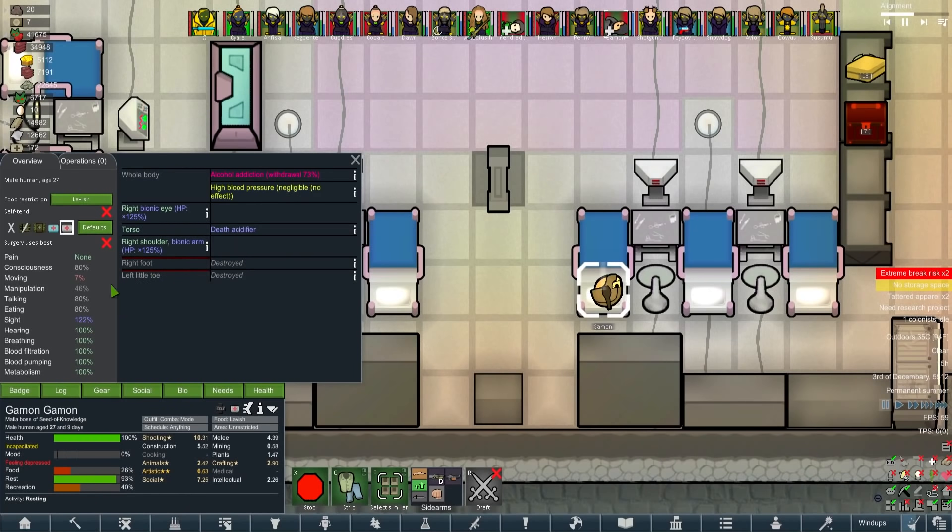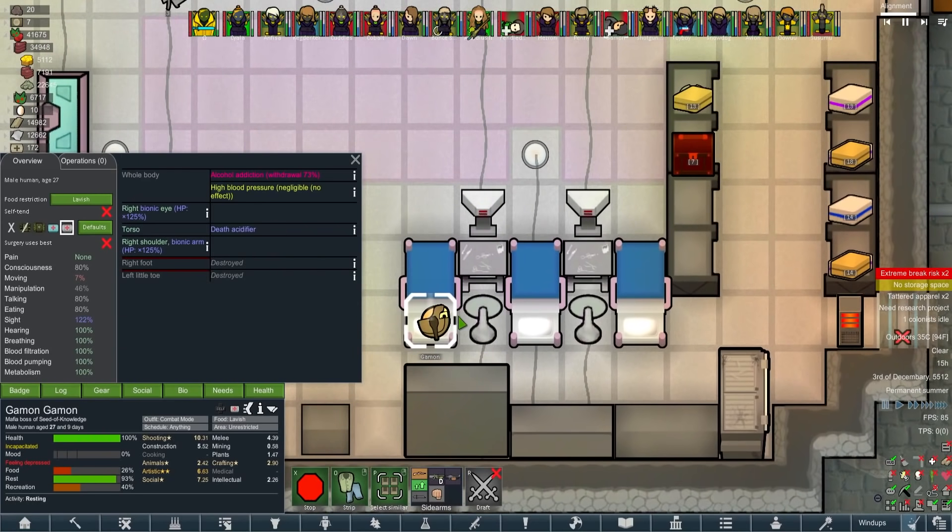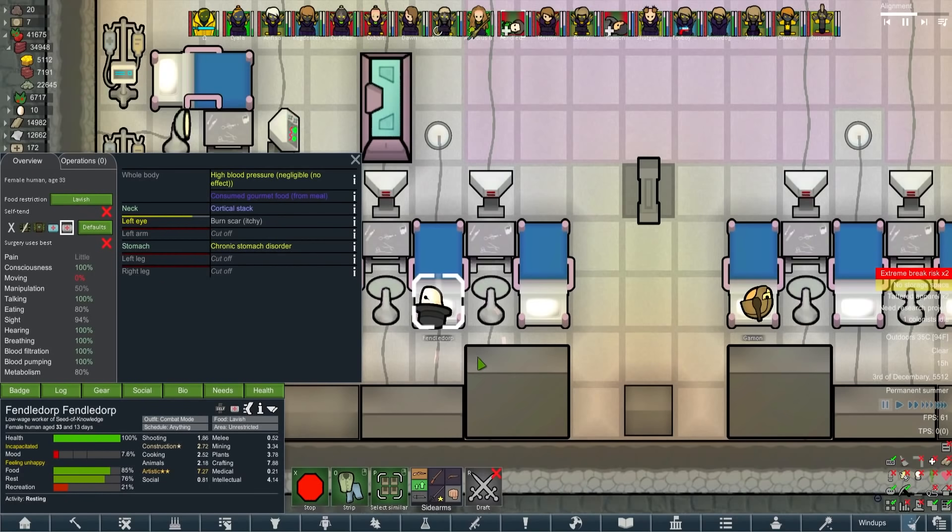Alcohol withdrawal also gives minus 20%. Let's get some barnix installed - we have a whole rack right next to the guy. It's pretty cruel that we've got legs on display that we're not giving to him. Fendledorp, what the hell's wrong with you? Burn scar on your eye and left arm - oh, you haven't got any legs. Well, that's fair, that's actually reasonable.